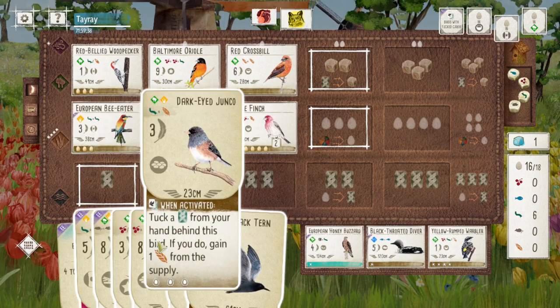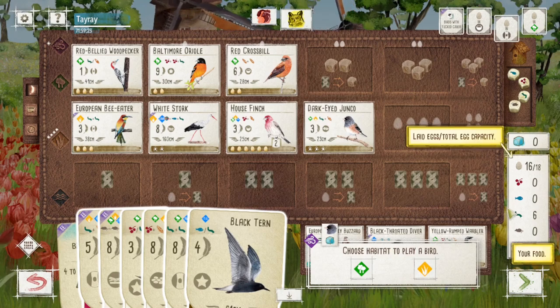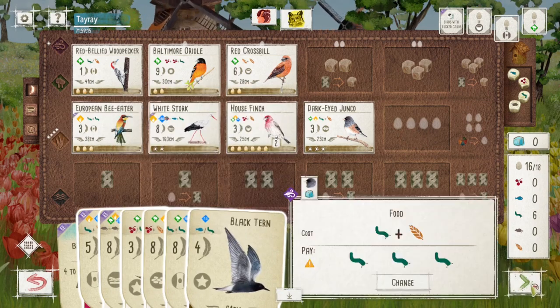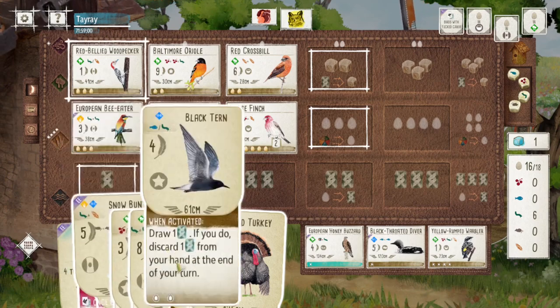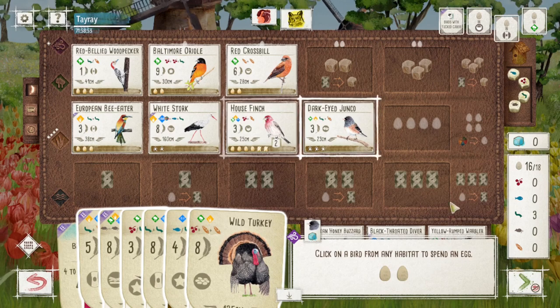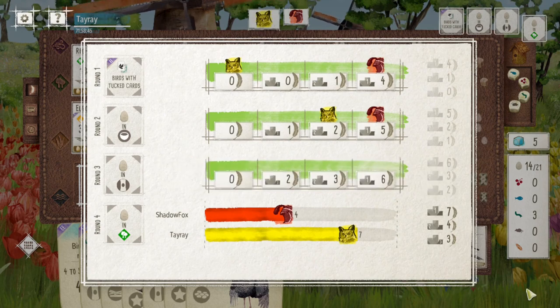At this point I only have two egg spots left so I have to play birds. I'm trying to decide which bird to play. I'm not sure the Junco is really the best option here — I do have to overpay it, hoping I'll gain grain in the future to pay for my other birds. At the same time it's only a one-point play. It was quite unfortunate that my opponent scored for the third end-of-round goal.